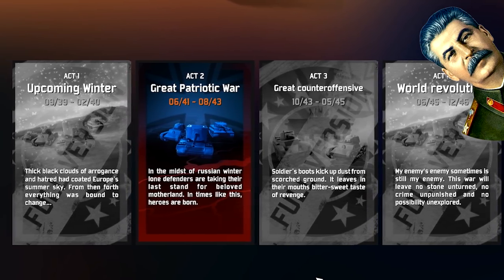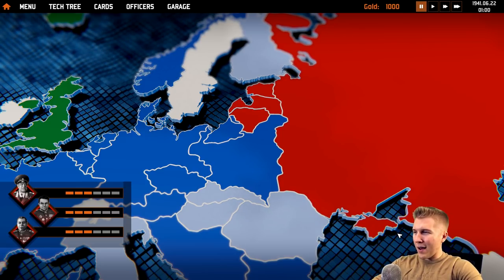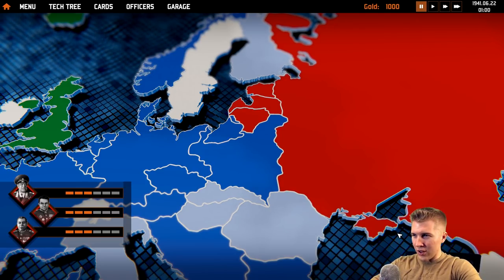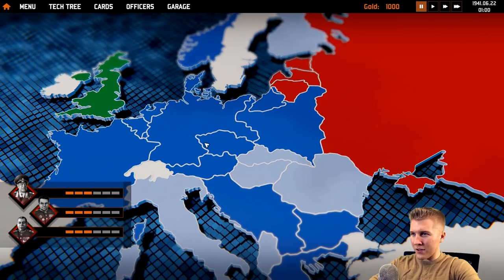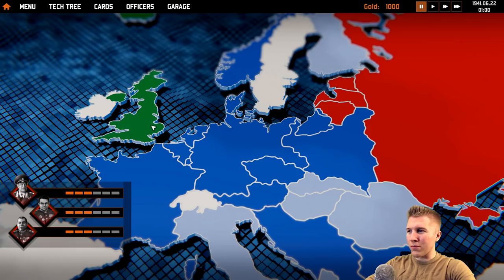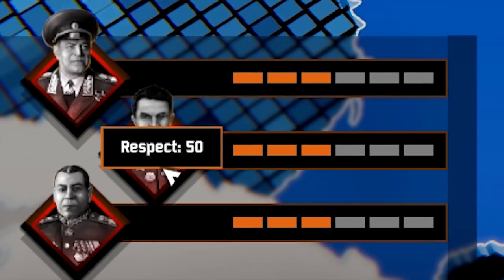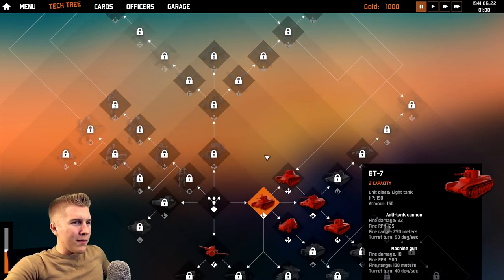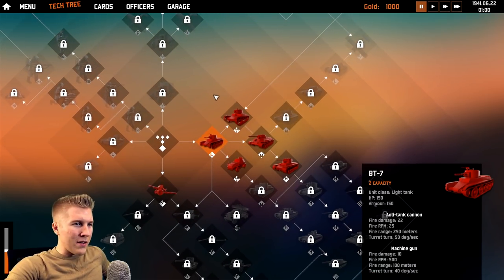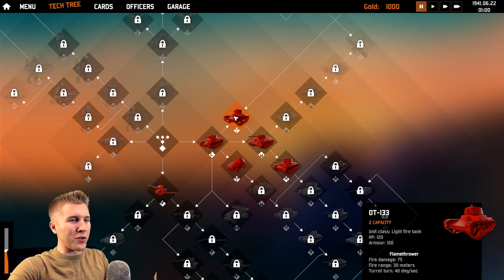You guys know me — I'm gonna play as the Soviets and we're gonna do this great patriotic war. From the looks of it, we've got a nice home field advantage. I think I'm gonna need it. We've got a pretty beautiful map, and in this scenario it looks like we've got just three teams: the Soviets, the Nazis, and the British. I don't really know where to go from here. I guess my generals respect me. At least someone respects me around here. This looks complicated. Here's our total tank tech tree, which — I have to admit, this shouldn't come as much of a surprise — but I don't know anything about World War II tanks.